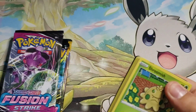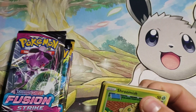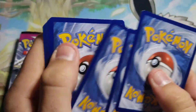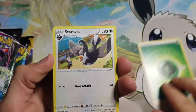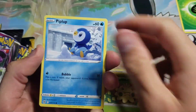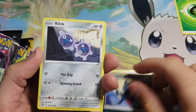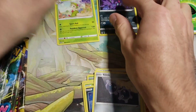Alright, we'll jump right into this first pack — it's going to be Brilliant Stars today. See if we get anything out of these; I don't know exactly what these are out of. You never know, it's only one way to find out. We got Gloria, Shroomish, Piplup, Turtwig, Sneasel, Clink, reverse Grimmsnarl, and a non-holo Breloom to start the day.